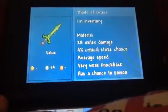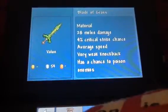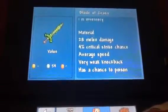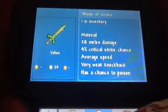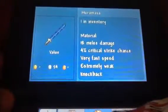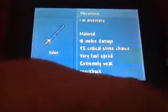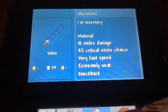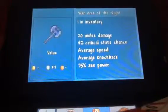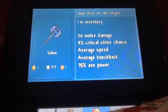So I got the Blade of Grass, 28 damage. This is just like — I got a new world, yeah, look at all my cool stuff. Next thing I have is the Maru Massa, which is like a lightsaber let's say. Sorry for the bad quality, I don't know what's up with this. Next I have the War Axe of the Night, pretty good weapon, 20 damage.